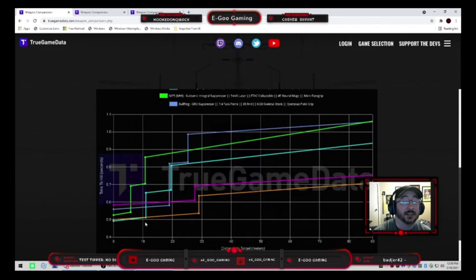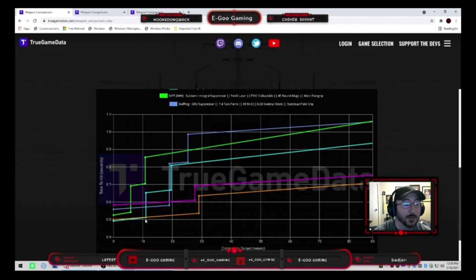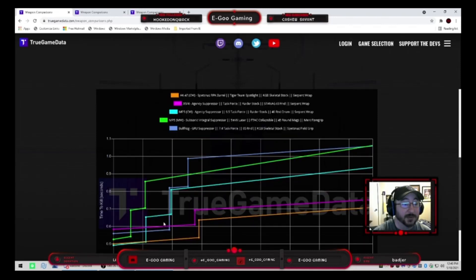Now jumping into the SMGs — the Cold War MP5 is the fastest killing SMG in the game right now. But here's the drawback: once you get out to about 11-12 meters there's a steep damage drop-off, and then another big drop-off at about 19 meters. You have to be the type of player that pushes people hard in buildings and gets in their face, because at around 20 meters you're shooting pretty much straight cotton balls.